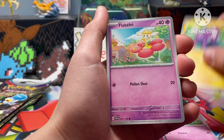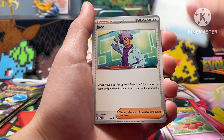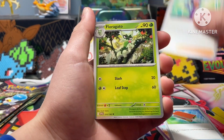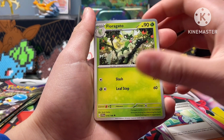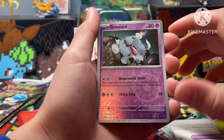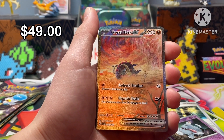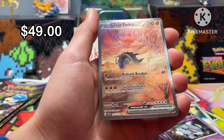Toxel. Flabebe. Palpad. Jack. Floregato. XP Share. Grivard. I think there were like two reverses in these.